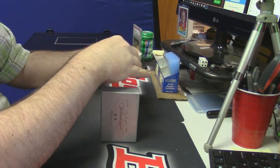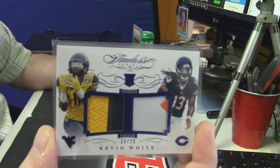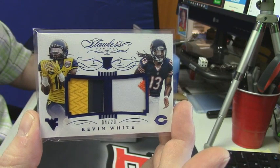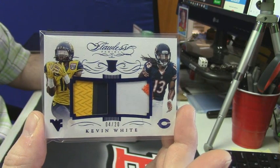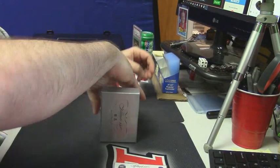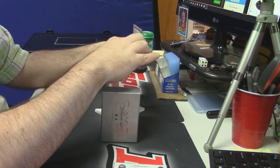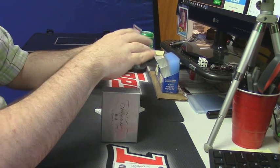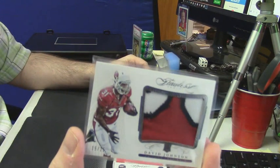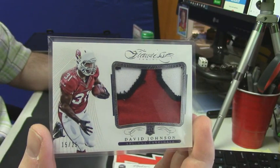3 color, 2 color — dual, college, and pro for the Bears. Kevin White. That's a nice looking card. He plays for the Arizona Cardinals — it is 3 colors, 15 out of 25. Nice looking patch for David Johnson.